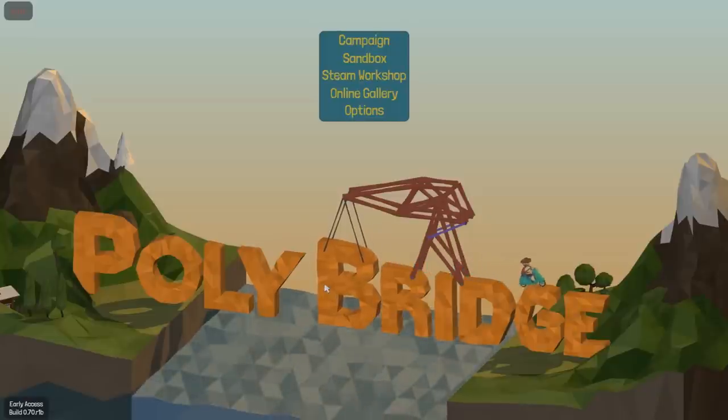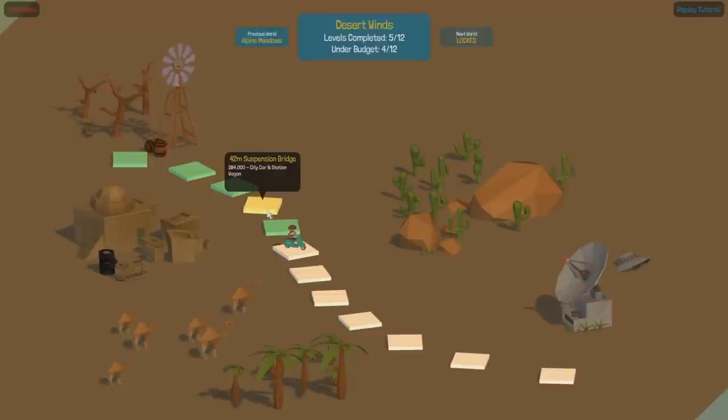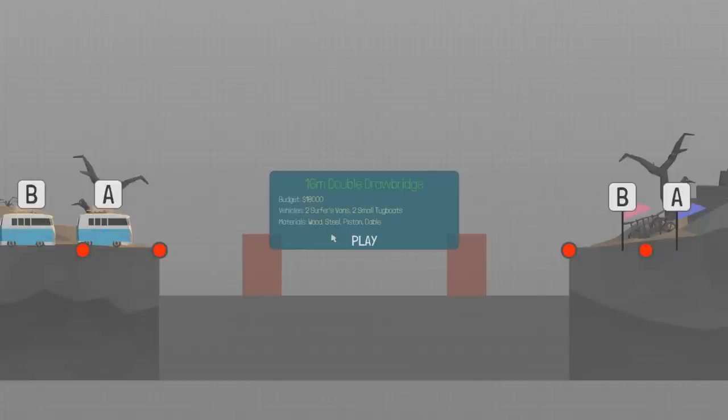Hey guys, welcome back to another episode of Poly Bridge. Some interesting things - this little yellow one where we did the big 42-meter suspension bridge. It was a beautiful bridge. I went back and reviewed the footage and I was actually under budget on it, which was surprising. You guys said it's yellow because the bridge actually broke - if you remember on that episode the bridge broke, which gave us the yellow. We completed it but not perfectly, so we might go back and try that again.